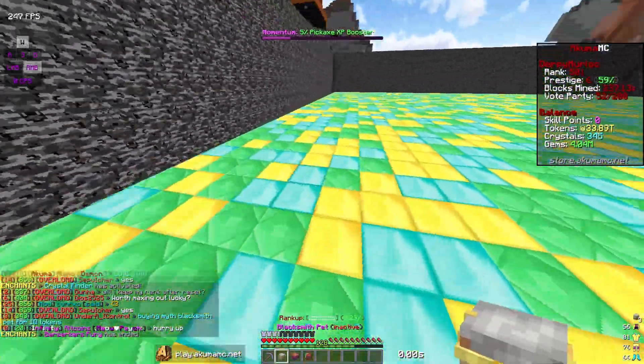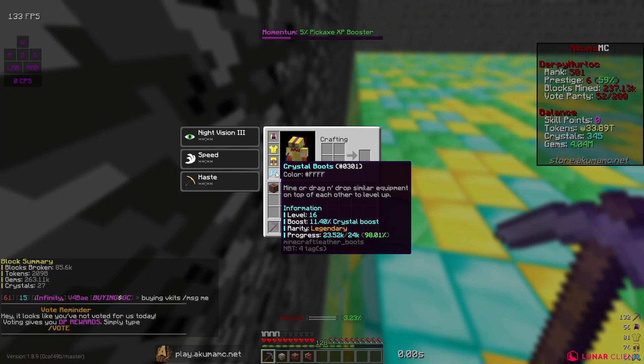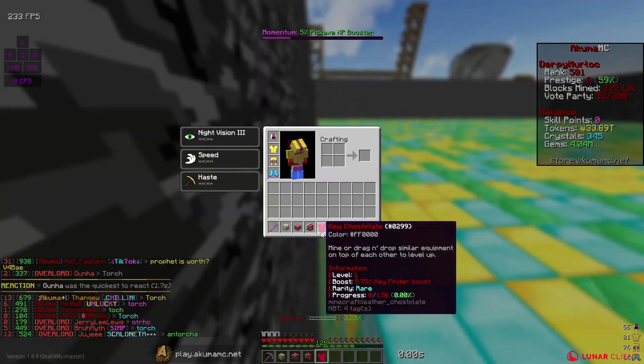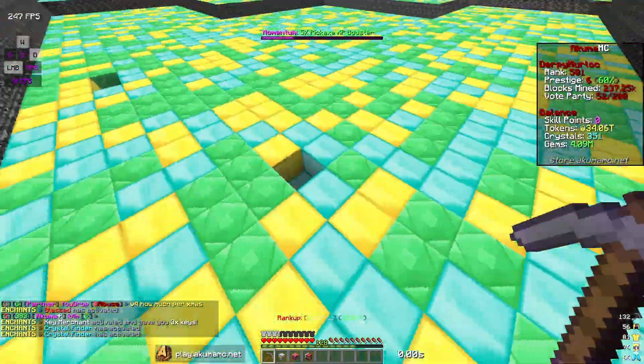I need to equip my pets because I didn't have those equipped. I also need one more token armor piece — the token boots — to have a full token set. I'm gonna try for that right now, but probably won't get it. Yeah, I didn't get it. For now I'm gonna go mine for like an hour or something and come back when I have some more progress.